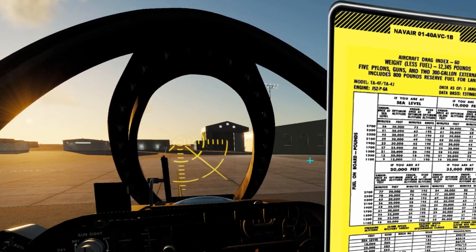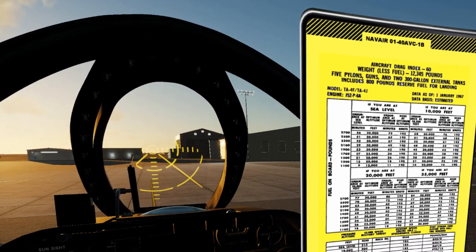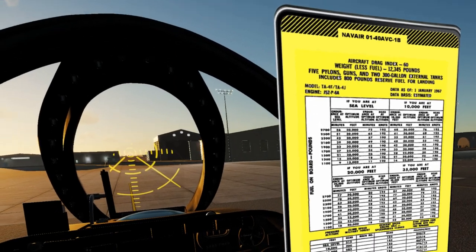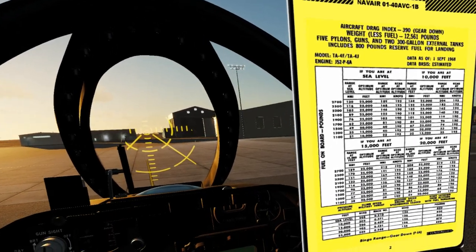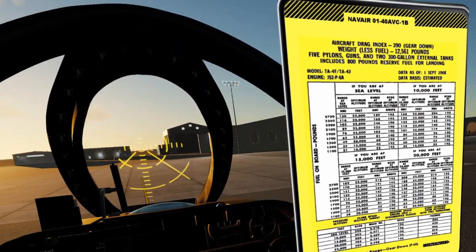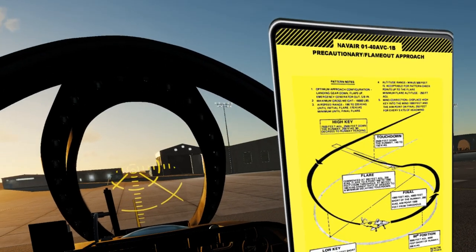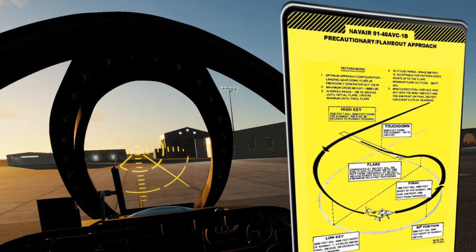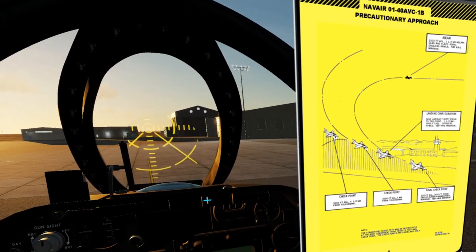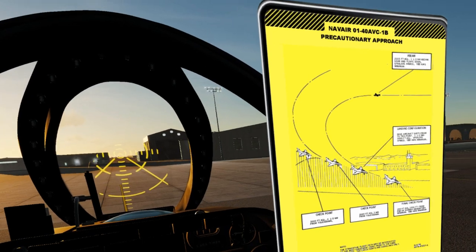We have a couple of bingo charts. The first one is for a low drag index — you start with your remaining fuel at different altitudes, and it tells you if you climb to your optimum altitude, anywhere from 13,000 to 30,000 feet, how long you can last in minutes or miles. The second is for a higher drag index. Both are borrowed from the TA-4 pilot's pocket checklist, which has the correct engine and is closer to our reference. There's also a quick look at the precautionary and flame-out approach with checkpoints for distance and altitudes.